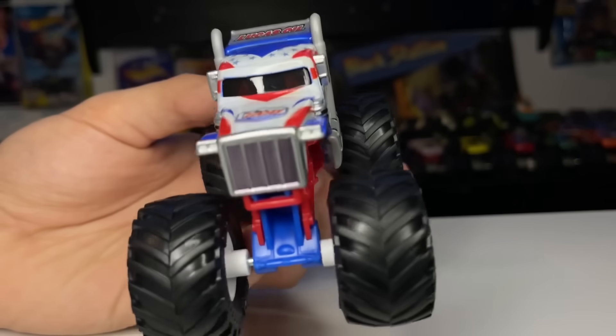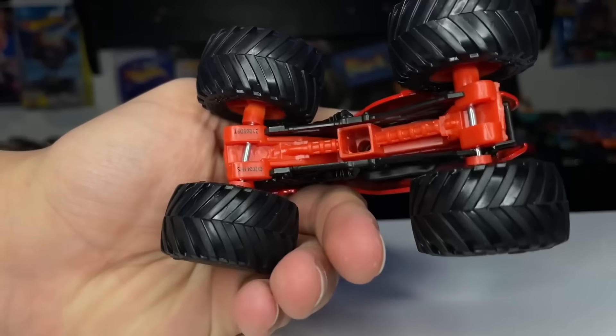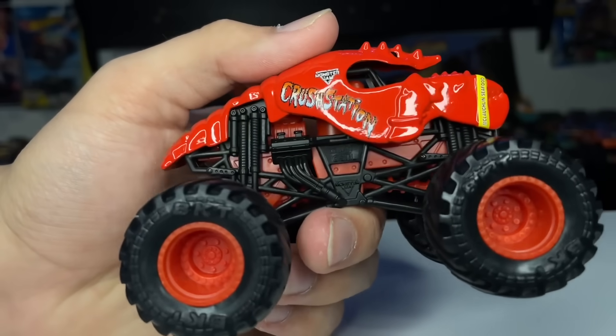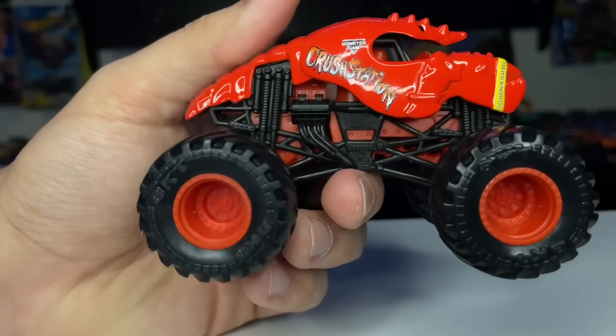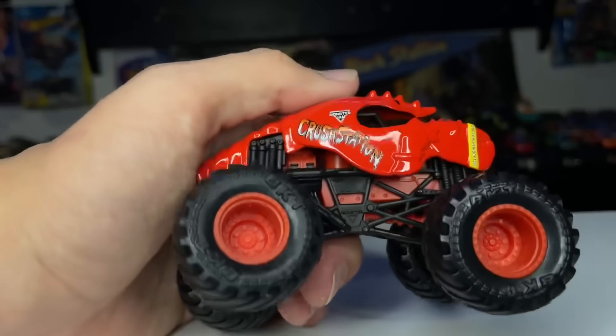Speaking of amazing trucks, we're going to take a look at this Crustacean — this one is pretty amazing too, and I'm so happy they're still pumping out castings of this guy. Taking it out of the box — we have a similar color going on with the chassis as Pirate's Curse, but this one is more orange. I can't really tell if it matches the orange on the actual truck — the truck color looks more like a lava red-orange, a little more reddish than the chassis. Black roll cage, wheels basically the same color as the chassis. Maybe they were trying to color coordinate it — I don't really know who cares, it's still an awesome casting.